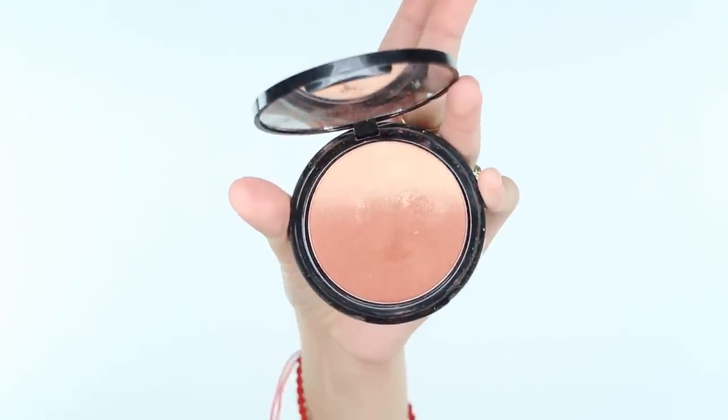Now for the face, take a natural tone blush and apply it on your cheeks, chin, and the sides of your nose. This will just make your skin look like you've been in the woods and under the sun.